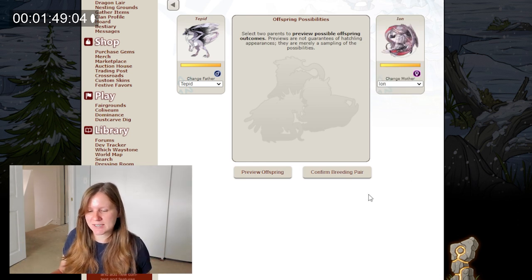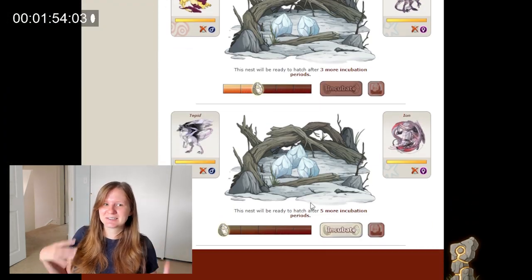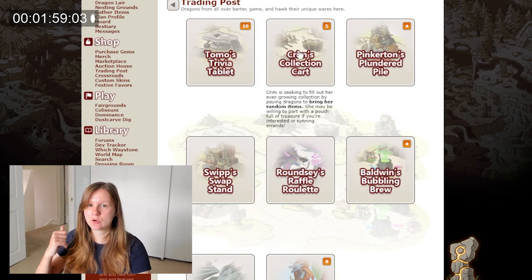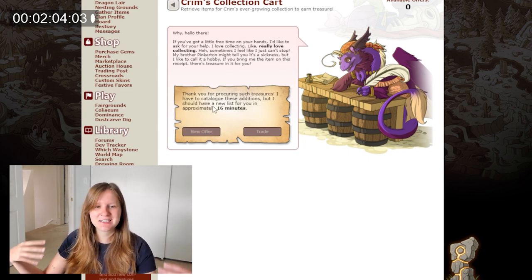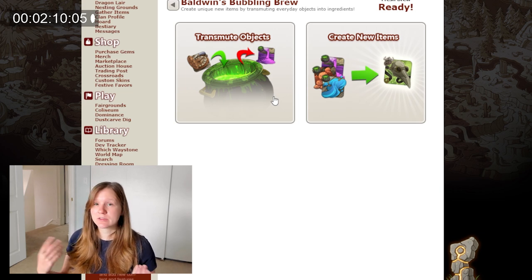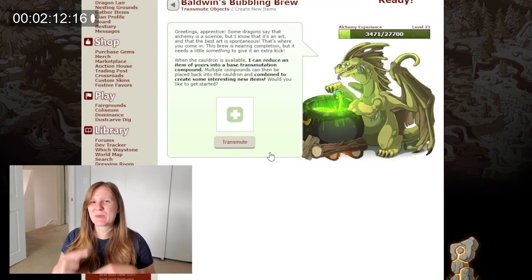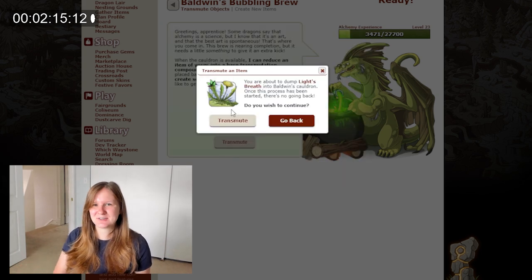This is a game that really takes place more in your mind — it's more strategy, more long-term, less something that you immediately see. Next, over to the trading post where I'm going to do Crim's Collection Cart and Pinkerton. Those are just quick clicks to get through — takes no time, hurts nobody, helps everybody. The next task is Baldwin's Bubbling Brew, which is a crafting feature. You could do this theoretically multiple times a day. I throw in those plants from earlier and break those down because you can make them into other food items. It's optional — I do it at least once a day.